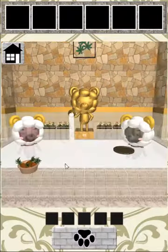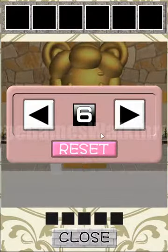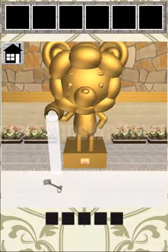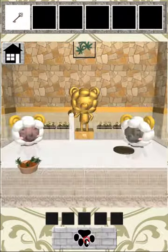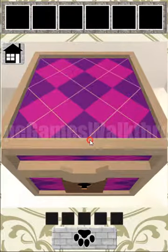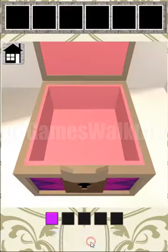And here we are to use it. Right, right, left, left, right, left. We've got a key from here and with the key we can open the box. So here's the first bell.